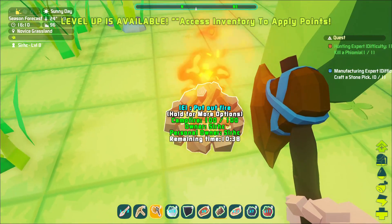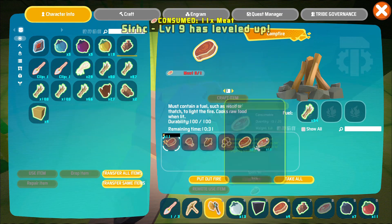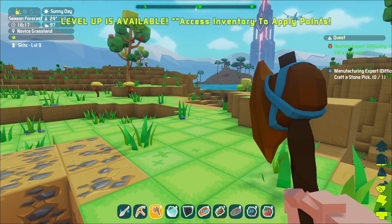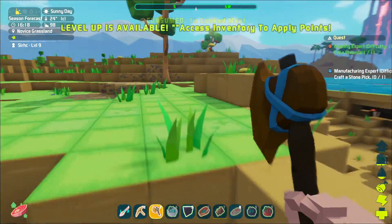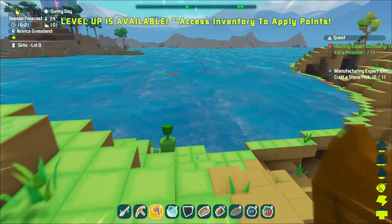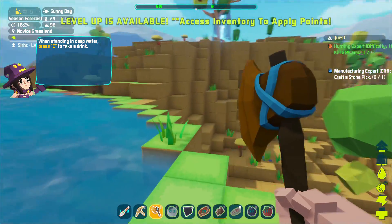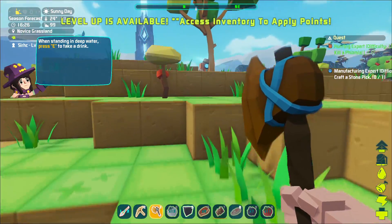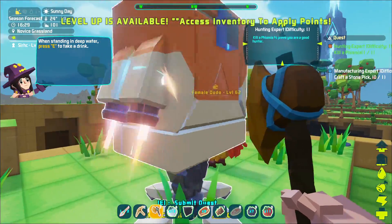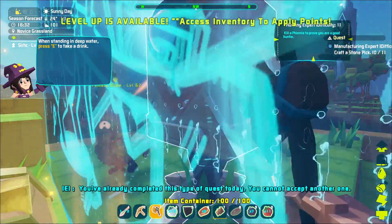We got 10 meat — we probably won't need food for days, though I'm sure it'll spoil. Let's craft all that, grab our meat. We're kind of hungry and a little bit thirsty, so I think I'll go over this way and get in the water. To drink you just get in water and press E — pretty simple. You can also craft a water bag and I think there's a canteen as well. Let's turn in the quest.